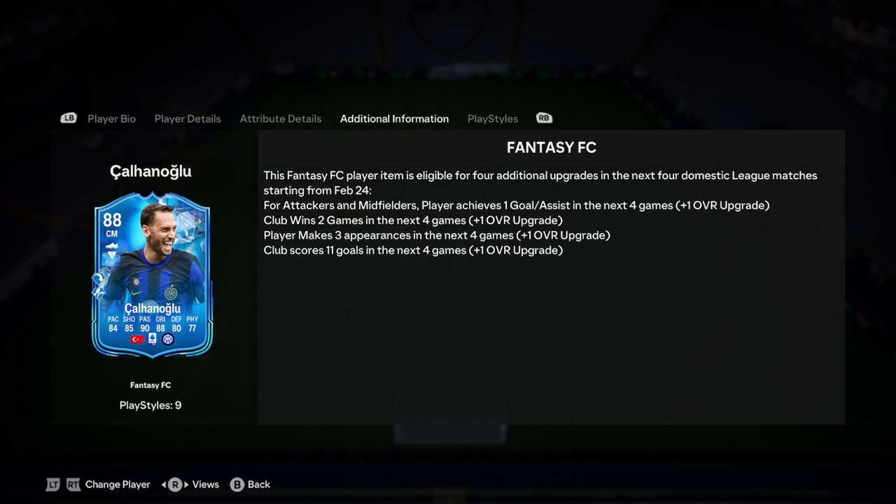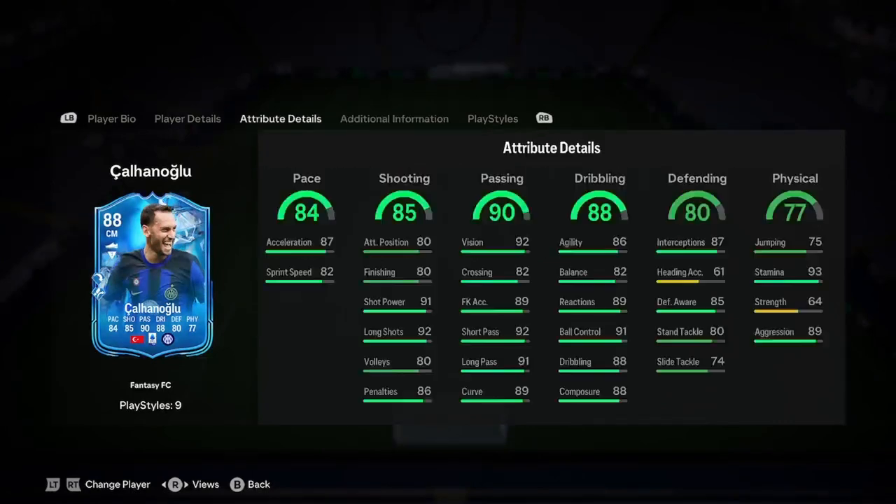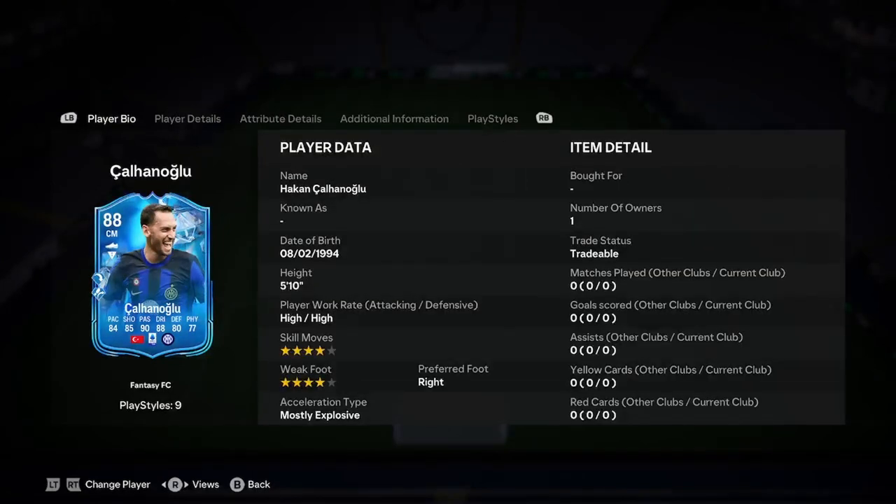So you're probably going to get one upgrade for that. If he plays three games, which he probably will boys because Çalhanoğlu — he is a bit of a backbone for them — he should be playing three of them, so that's two upgrades. And if they score 11 goals — no, I don't think they're going to do that. They're more of a clean sheet team. And he's probably not going to get a goal or an assist. So he's probably going to end up around the 90, 91 rated mark. But yeah, let's actually jump into the card now.